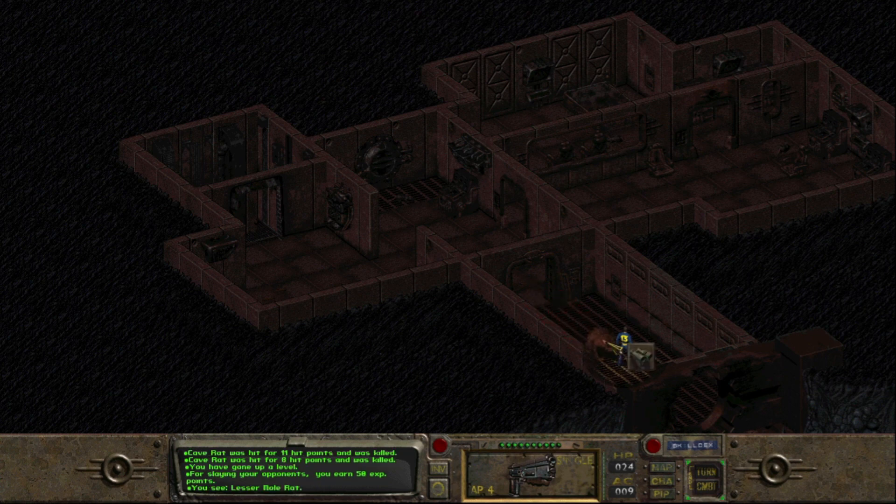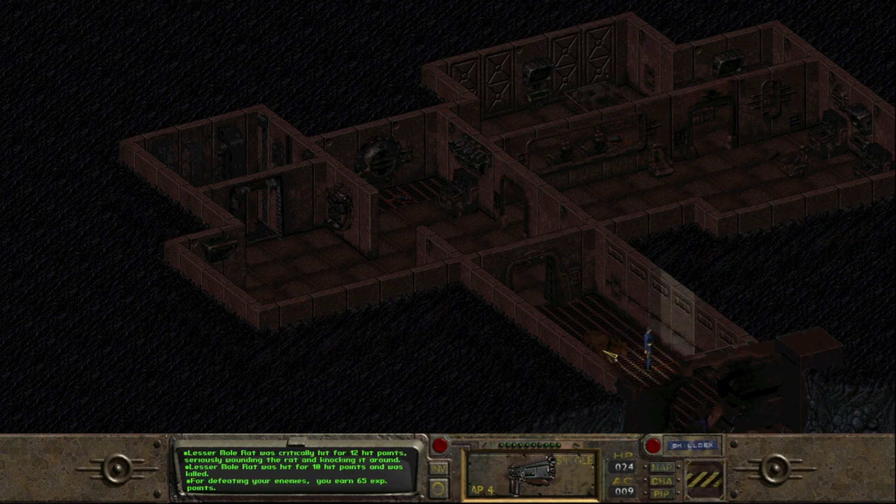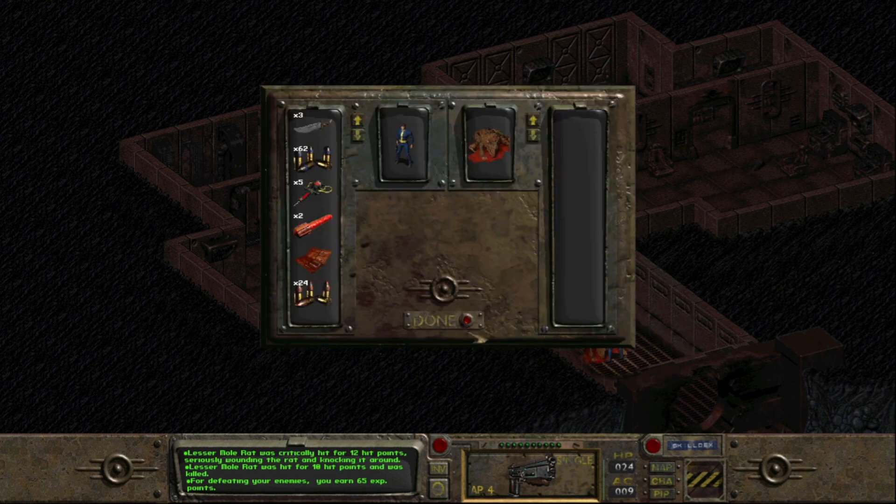And we now have a lesser mole rat, and you can see it says 22 HP right there. So the Awareness perk is fairly useful — it allows you to see exactly how much health the enemies have. One of our shots was a critical hit so it knocked it down, and then Ian was able to fire on it and kill it off for us.